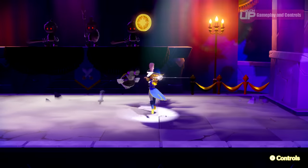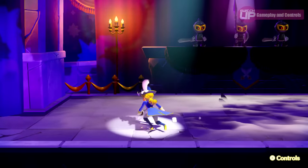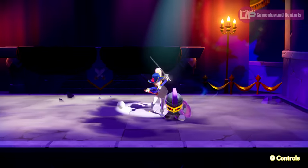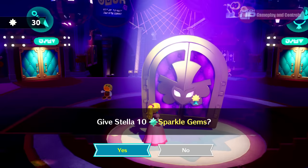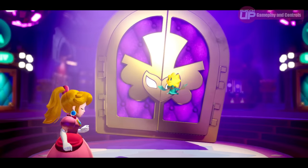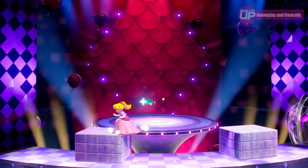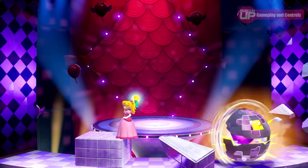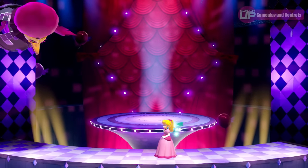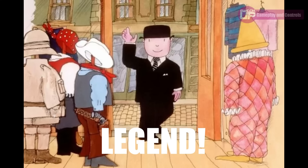I mentioned Super Mario 64 earlier and the comparison doesn't stop there. You pick up sparkle gems and as you clear one of the floors of the theatre, you'll need to defeat a boss — but you must have enough sparkle gems in order to fight the boss in the first place. Doing so unlocks the next floor up with new stages, costumes and objectives. Princess Peach is basically a new age Mr. Ben in this game, and there's absolutely nothing wrong with that — Mr. Ben was an absolute legend.